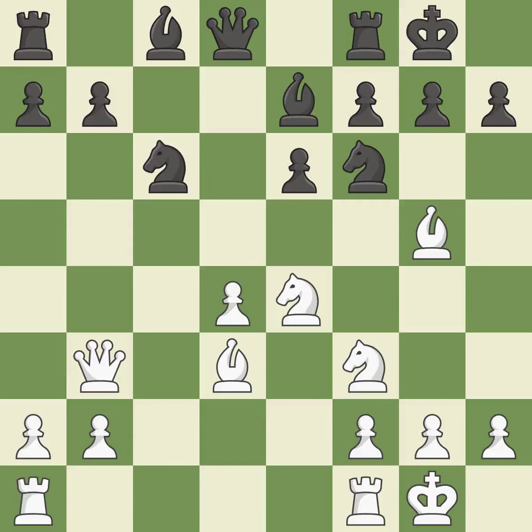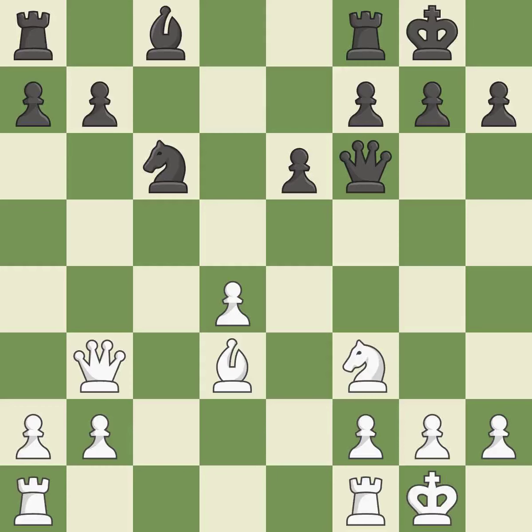Castling gets the king to a safer square, out of the center of the board, while also developing a rook. Castling to the same side of the board as the opponent avoids some of the attacking associated with opposite-side castling. This exchange is fair. This maintains the balance in material with a good trade. It is a fair deal after all captures. Backs off.